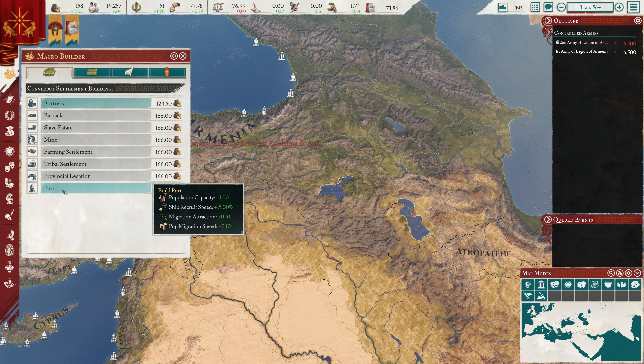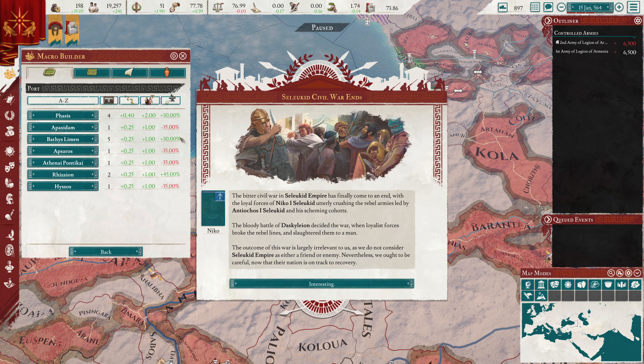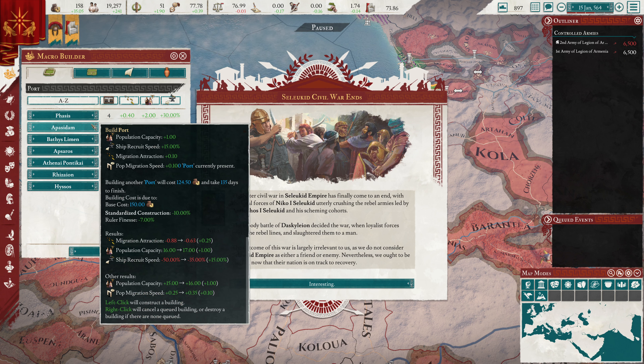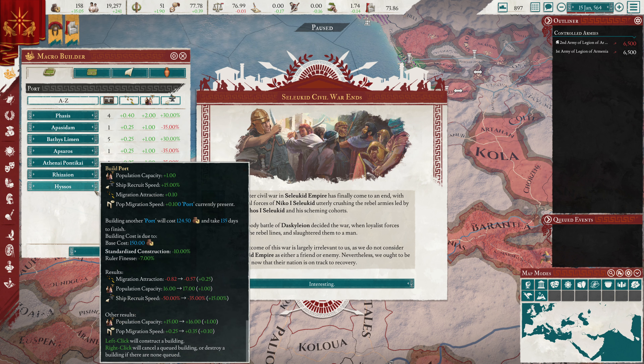There are no more farming settlements to be built. We could build ports in theory, and that might not be the worst idea. It increases the pop cap and it does give migration attraction as well.